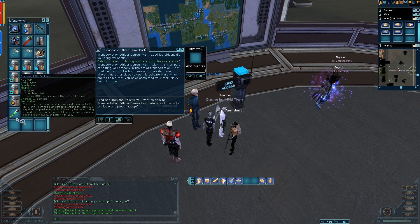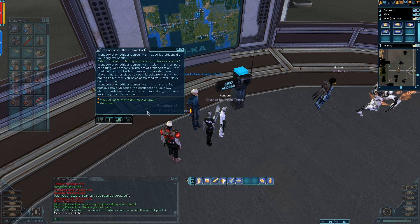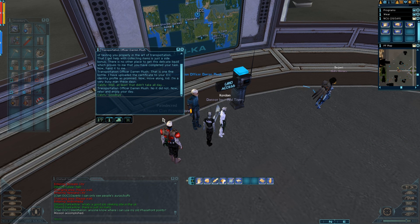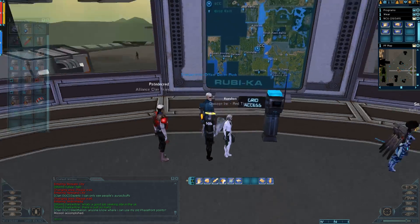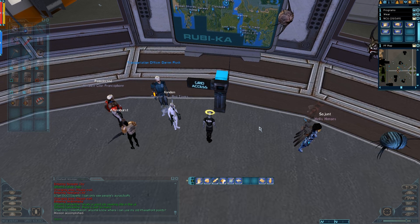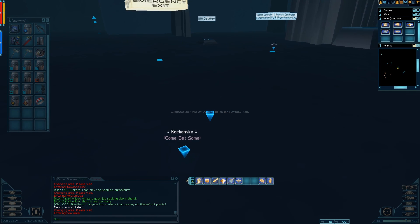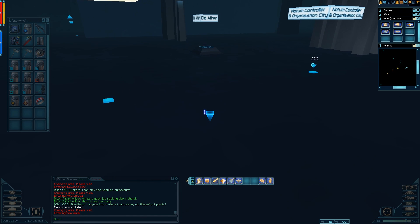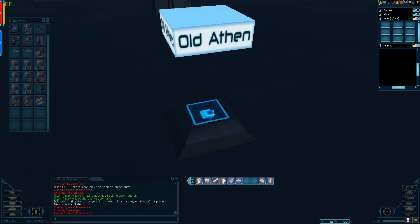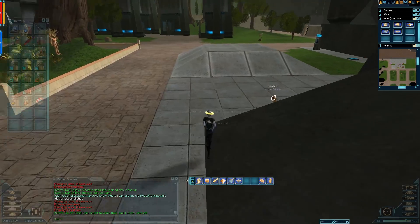He wants the actual item, so you give it to him. And that's it — you're done. You might need to re-log but generally you don't, and you can now use Instantaneous Encoding and the rest of the grid nano line, pet warp, and all the other grid nanos, as well as the recall beacons if you have them.